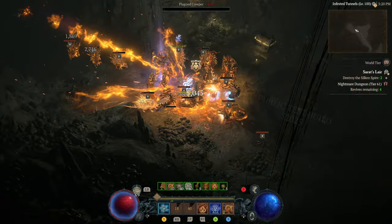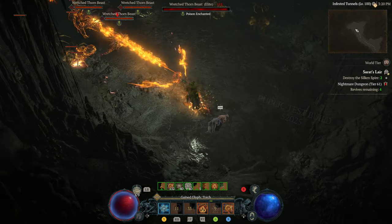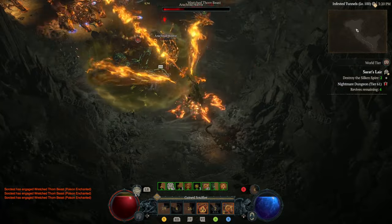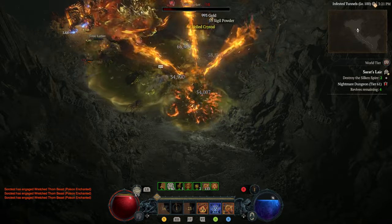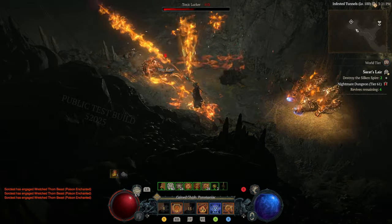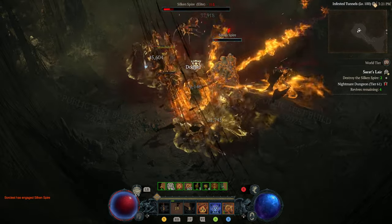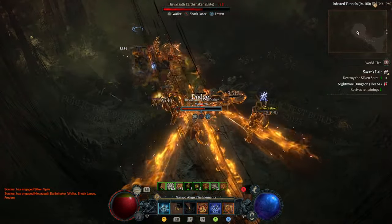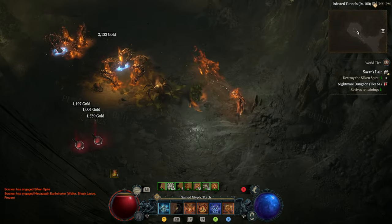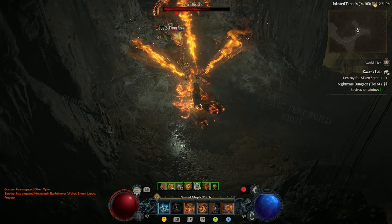Flame Shield can also be used offensively because it does a decent chunk of damage. You can see I'm sometimes forgetting to cast the Hydras. We are stationary, which comes with a bit of a downside of course. But due to the Enhanced Incinerate — which says that any enemy burned by Incinerate does 30% less damage — and all the damage reduction stacked through our passives and Paragons, you can see we're actually not taking a lot of damage. We can just stand and take it.